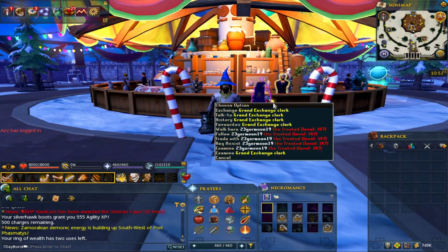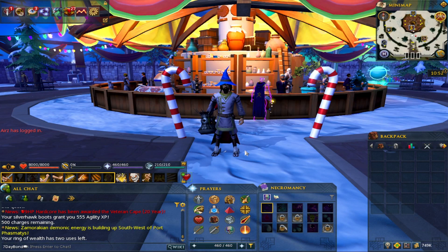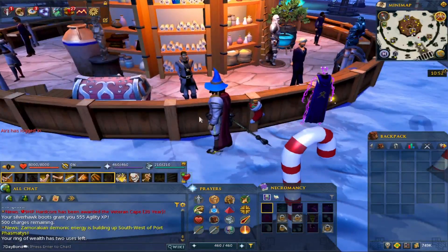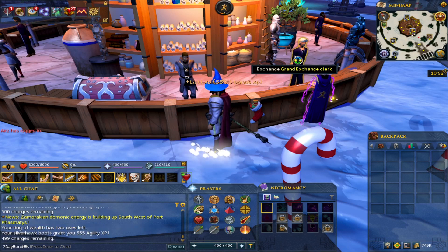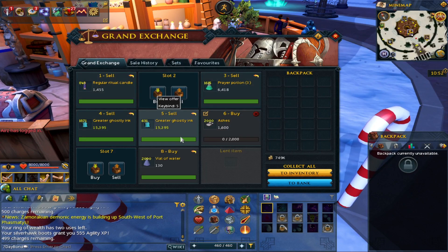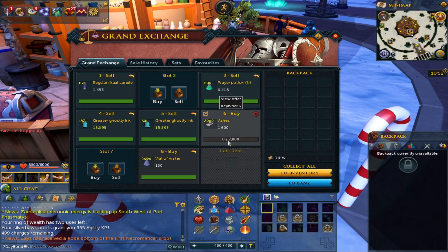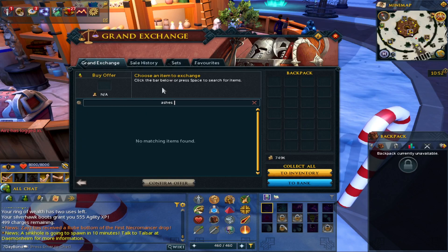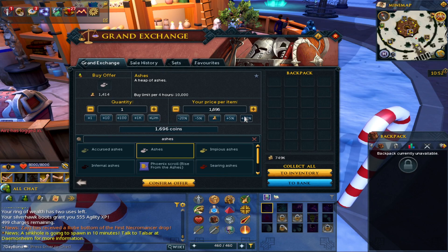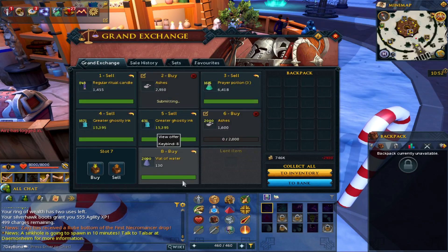Welcome to a very Christmassy-looking Grand Exchange and a brand new video. In this video we're looking at some money making methods, which we've not done in about two months. I've been in the money making mood on this account - we still need to make a bit more money before we can progress into combat. I've been looking for money makers and what I've got back into is using necromancy as a money making skill and a bank standing skill. We're going to look at inks and candles because they're selling quite well and are a pretty decent profit per hour for an account with just level 60 necromancy.